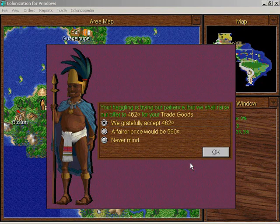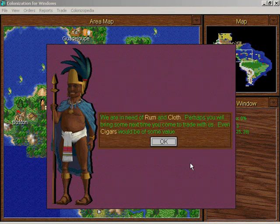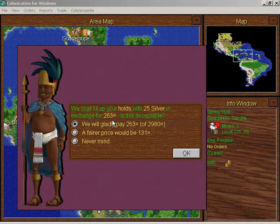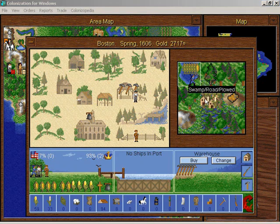They're going to have to pay for it. I want them to pay a fair price — they will pay 535 gold for some trade goods. I'll definitely take their silver. 25 silver would be about 1,000. I will gladly pay 263 — I'll probably get at least 500 for it in London. That's fair. And now Boston is plowed, so we're producing even more food there — six more than we're using. Good.